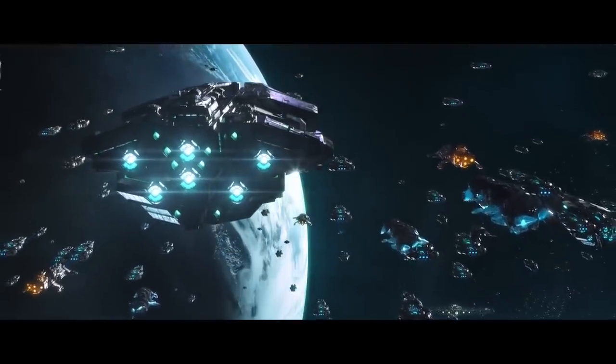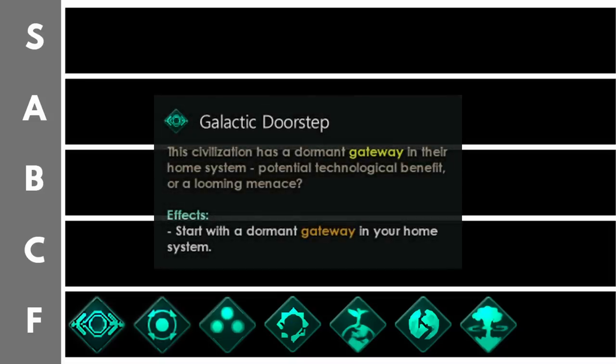Let's dive into this origins tier list. As always, we're going to start right at the bottom with the F tier. The origins in this tier are here generally because they have some sort of detriment or the bonus isn't useful at all. Galactic Doorstop lets your empire start with a dormant gateway in its initial solar system. Over the years you'll get some events — between 100 and 1500 alloys and/or minerals, and a small space amoeba will come through, which is quite annoying if you don't have a navy.